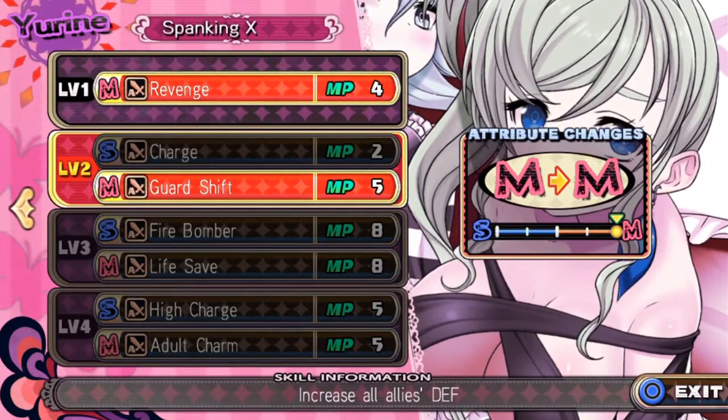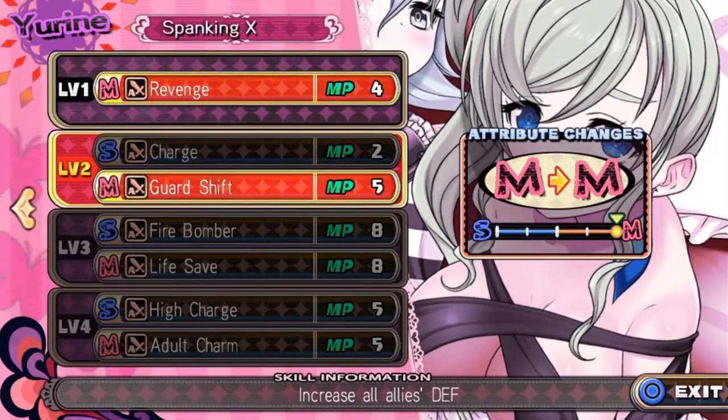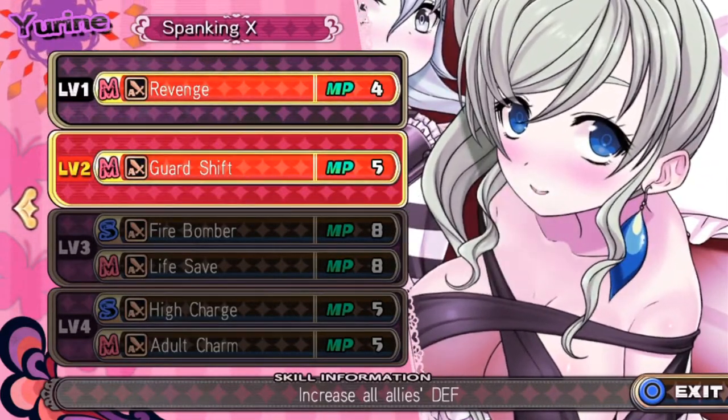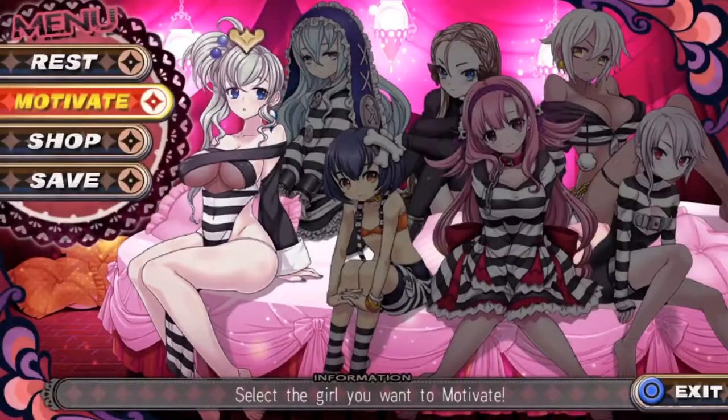Increase attack speed or increase all allies defense — I guess that's what we're going for. So yeah, this is in guard shift. She likes it. She says damn it, but she likes it anyway.